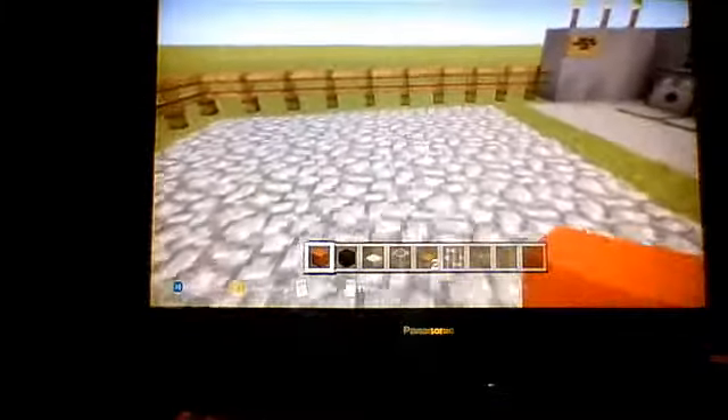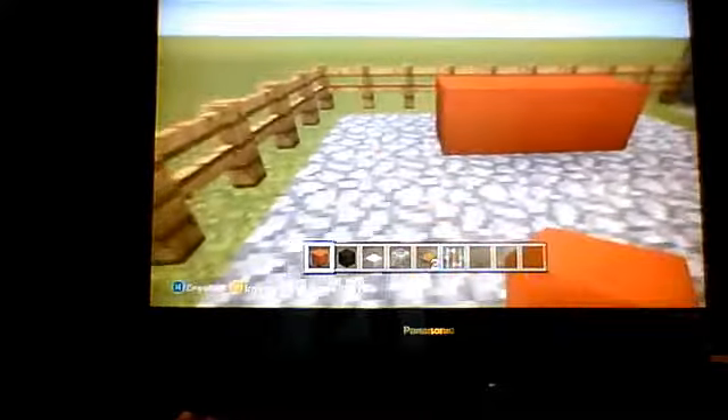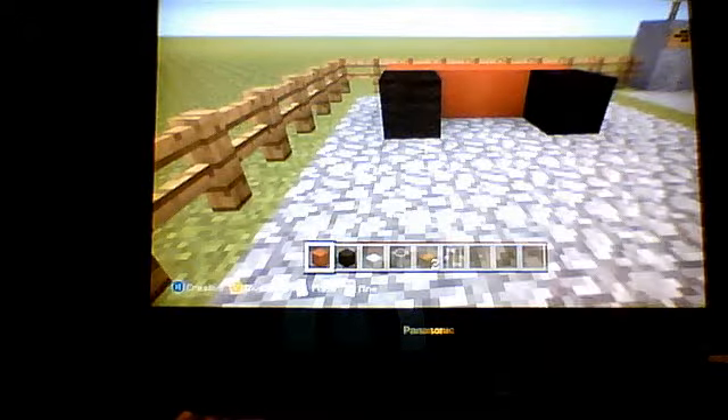I'm going to start this build. Build anywhere and place four blocks side by side. Then go to your black wool and place the tires — two blocks.